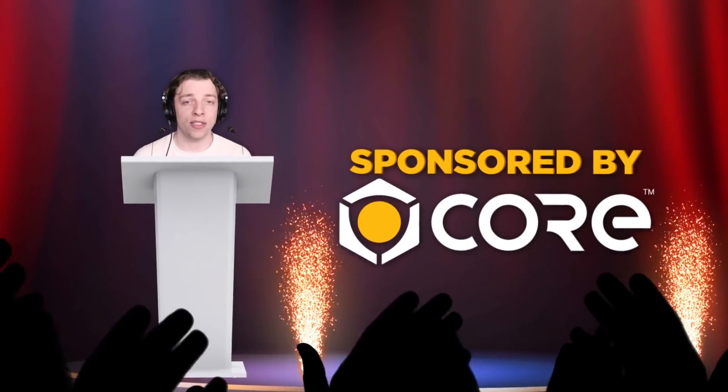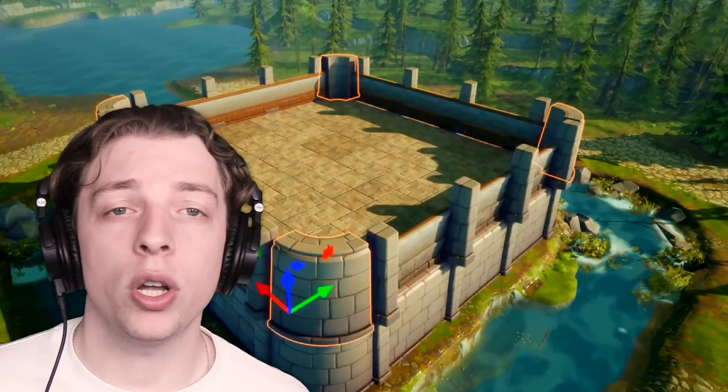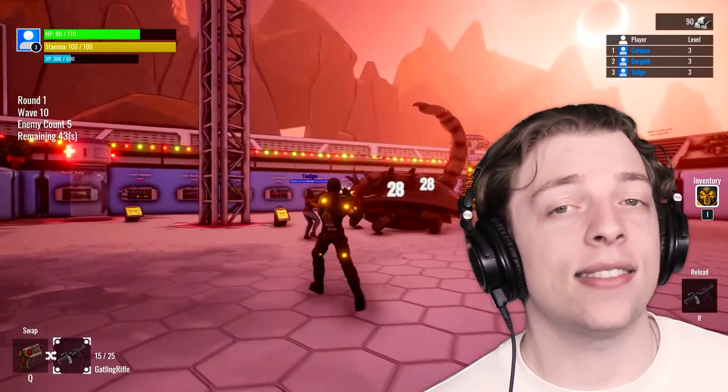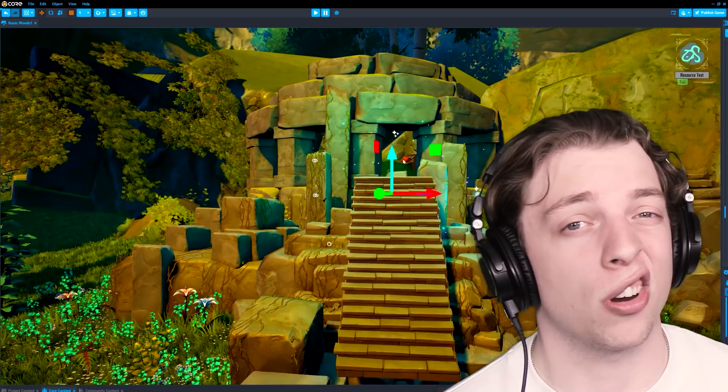Before we go any further, I want to say a big thank you to Core for sponsoring this video. This is seriously a really, really awesome game, so please go check it out — click the link in the description. Literally no coding or art skills are required to publish your own games to the Core platform where you can instantly play them. But if you're a little smarter, you can opt into the extra complicated stuff.